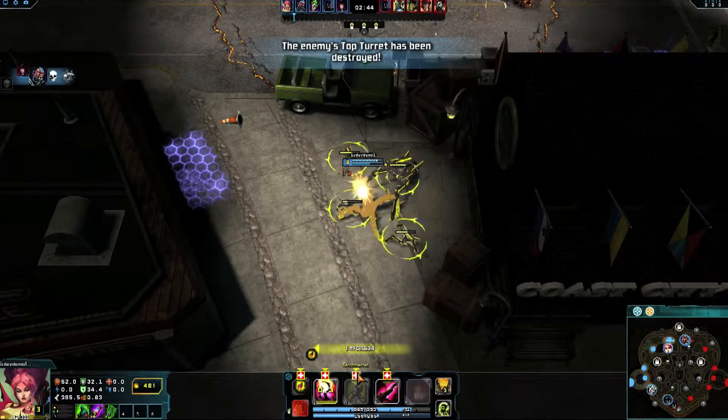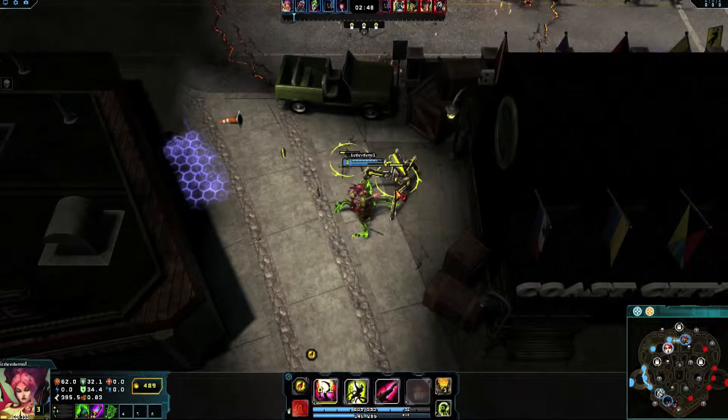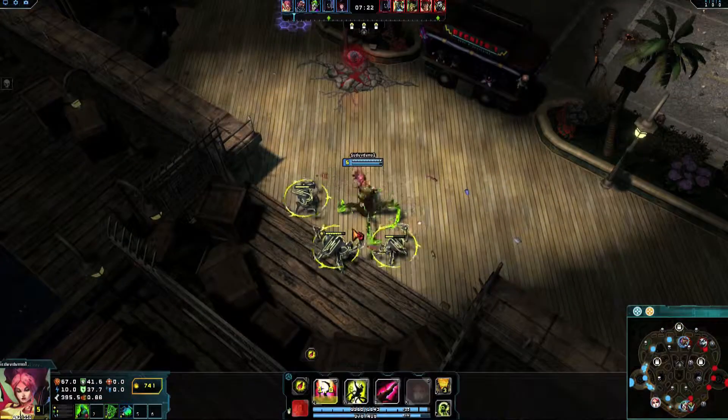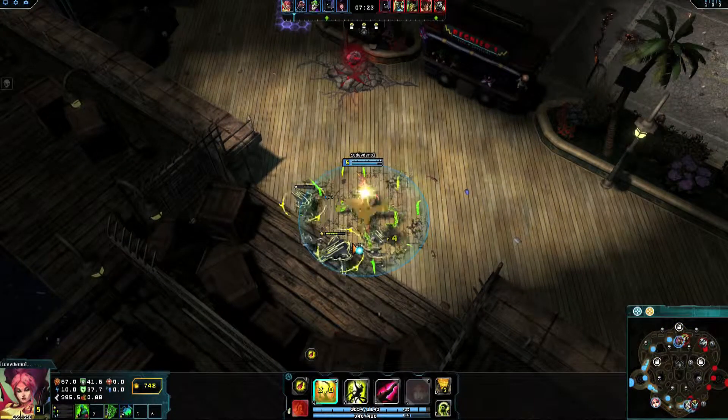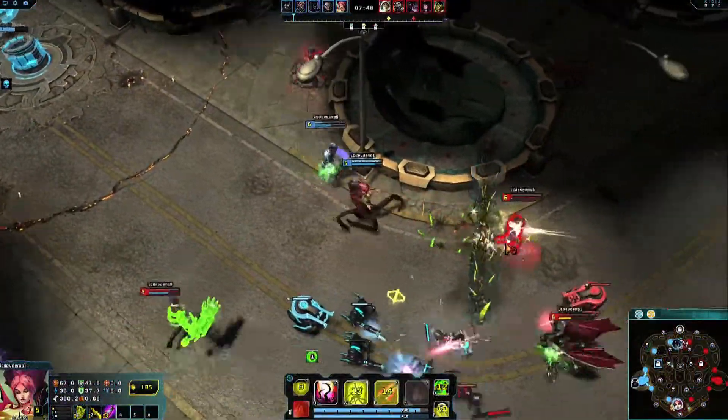When jungling, put a point into Bramble Rapture before maxing out Poisoned Earth and Wall of Thorns. Poisoned Earth and its Toxic Growth damage boost offers a fast and effective jungle, while Bramble Rapture's root and Wall of Thorns slow create strong early ganks.